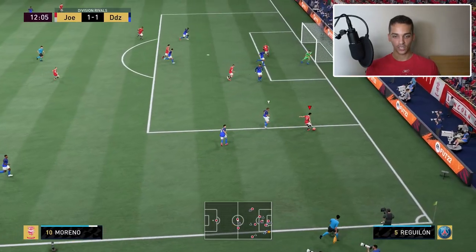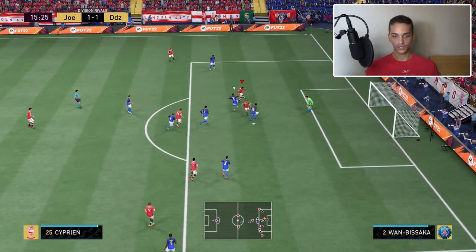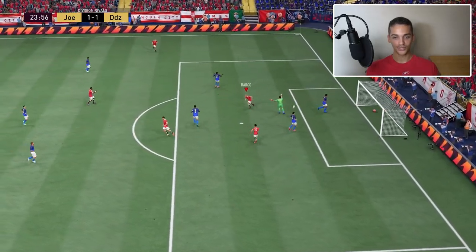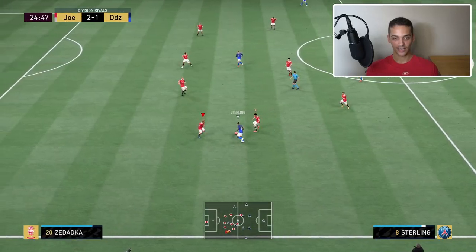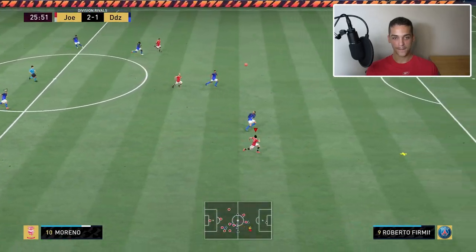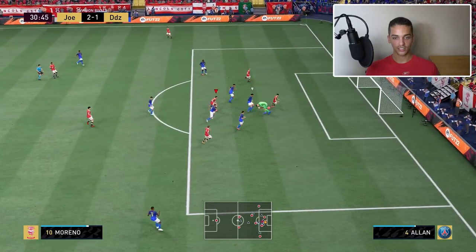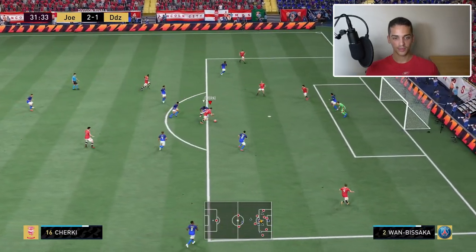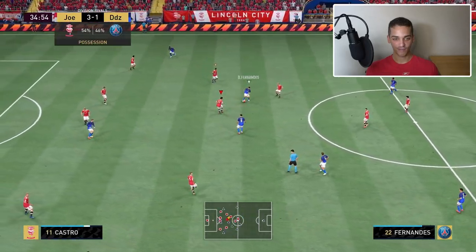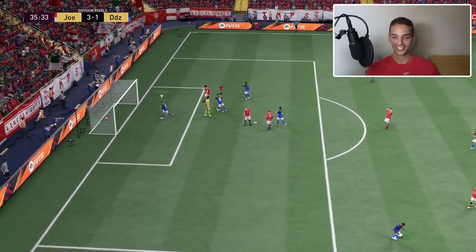I think I can waka waka him now — nope, that move looks so fun though. Nice run, Cyprian. Moreno making a nice run — lay it off — beautiful! He just makes good runs. Moreno's just a good player: fast, dribbling's good, passing's good — exactly what you want. Making another good run. Cherokee, lovely! Moreno got selfish there. That's an unfortunate one to concede.